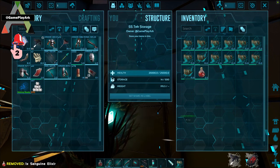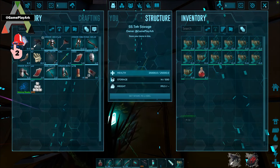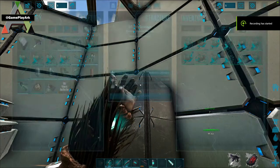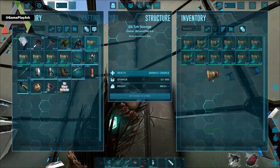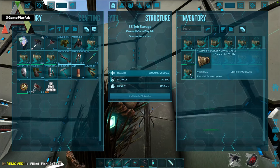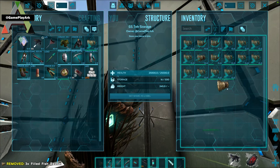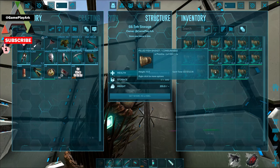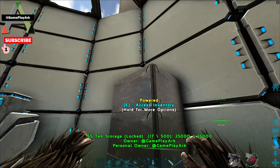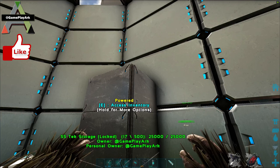I definitely recommend using the elixir. You can store it in a tek storage, and the fish baskets can also go into the tek storage. In your inventory they last 38 minutes, but in the tek storage they last two days and 15 hours — so it's definitely worth investing in a tek storage box.